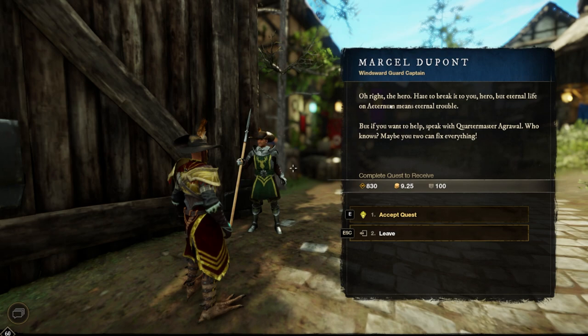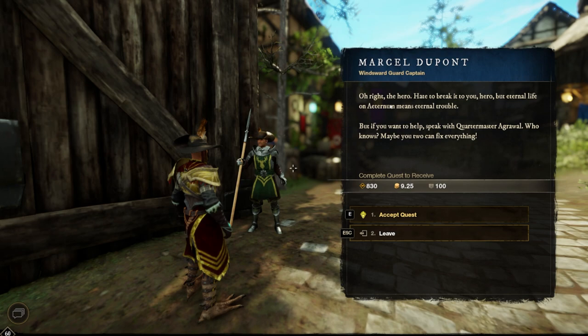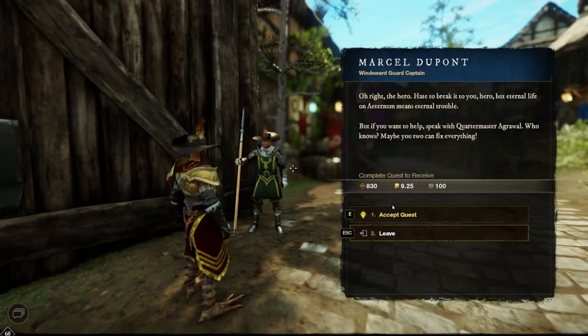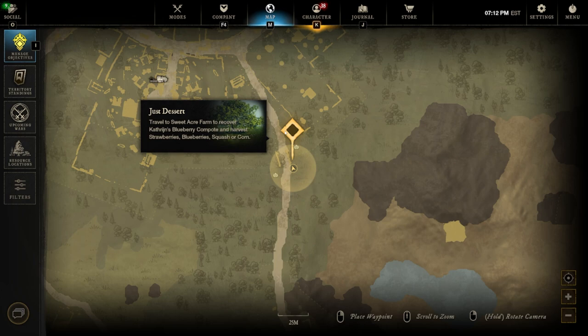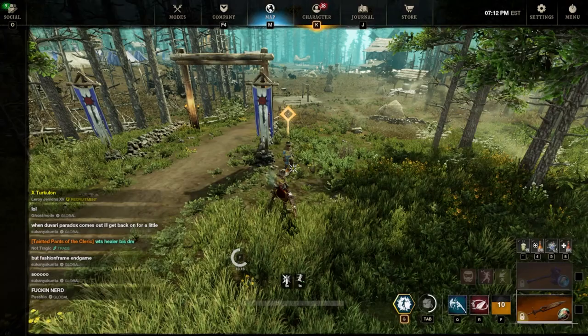So in order to begin the quest, you need to start with Marcel DuPont located in Windsward. Once you start this quest, it's going to give you the main story, starting with a Feast to Famine quest. You're going to want to go through the storyline all the way up until you complete a quest called the Missing Tribute. This is about eight or nine quests into the main story.